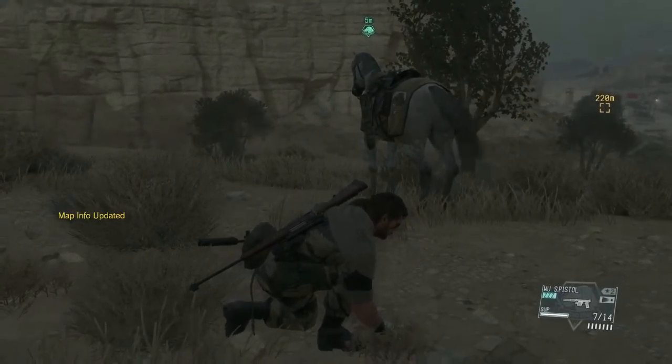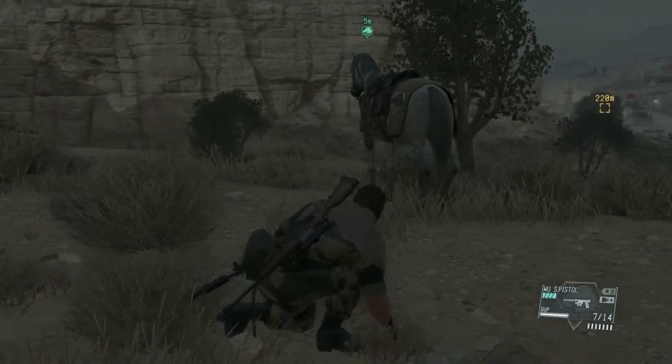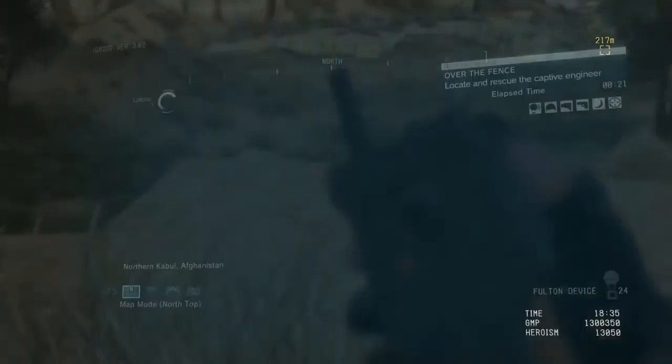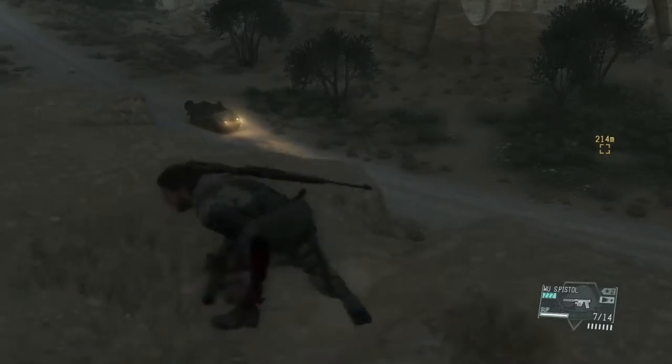Alright, we're going to rescue this guy. Welcome back everybody for this episode of Metal Gear Solid. I'm your host Mike and these are my gaming adventures. What we're going to be doing is rescuing the man that created my prosthetic hand, as well as attempt to use some of the other optional objectives. Let's get started.